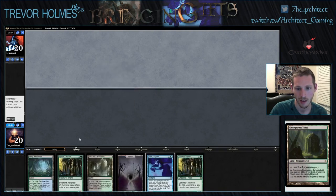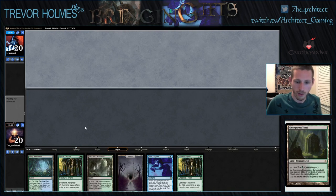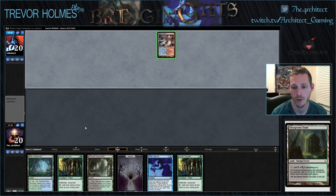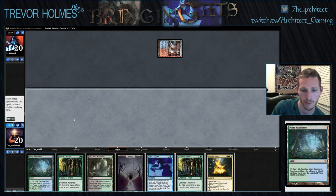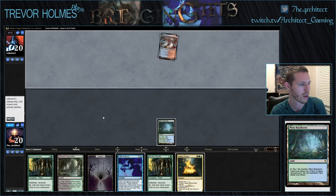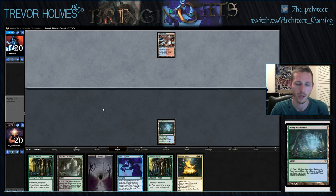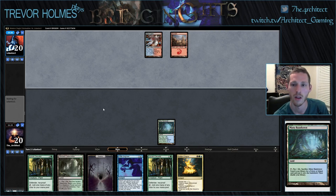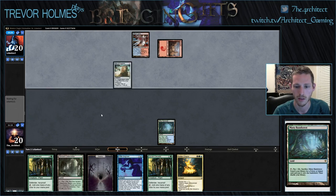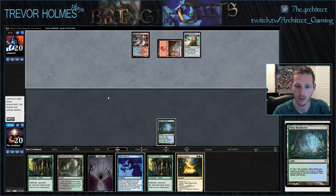This is a lot better. Scry that Overgrown Tomb to the bottom. This is another turn-three Gifts. So back to our mana base - we have a Swamp, which means we could get Hallowed Fountain, Basic Forest, Swamp and have all of our colors. I think we lead with Misty Rainforest again. Maybe we're just supposed to lead with Misty Rainforest all the time. It seems like I'm searching up Hallowed Fountain and then Basic Forest most of the time, trying to minimize loss of life.